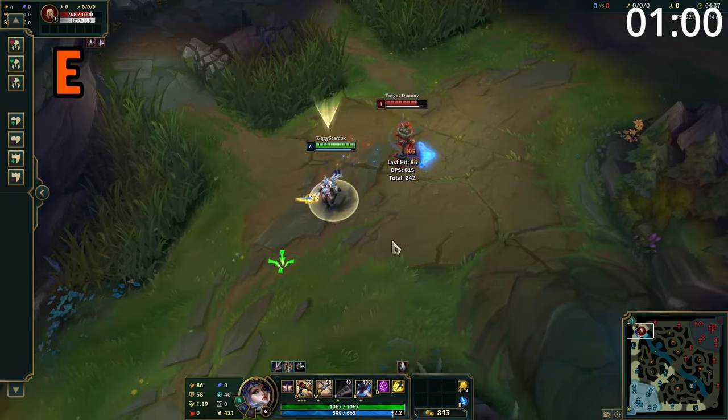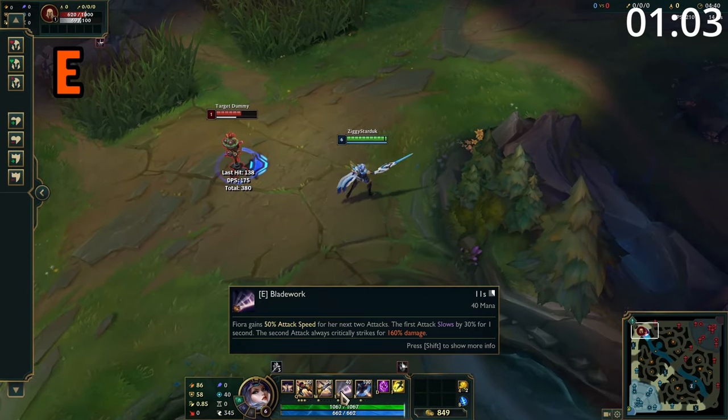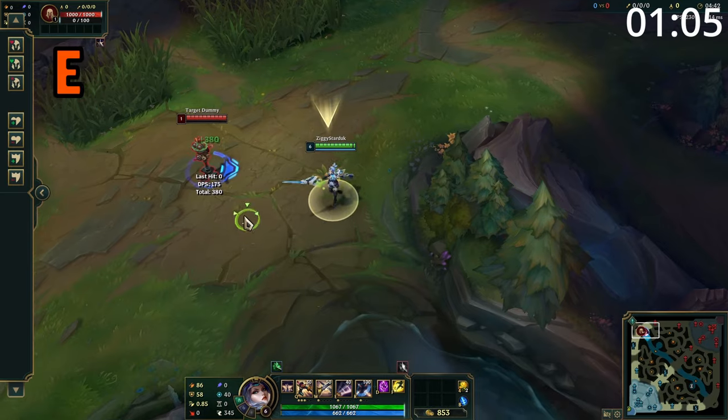Fiora's E is an auto-attack reset, which causes her to gain a large amount of attack speed for her next two attacks. The first attack will slow, and the second one always crits.